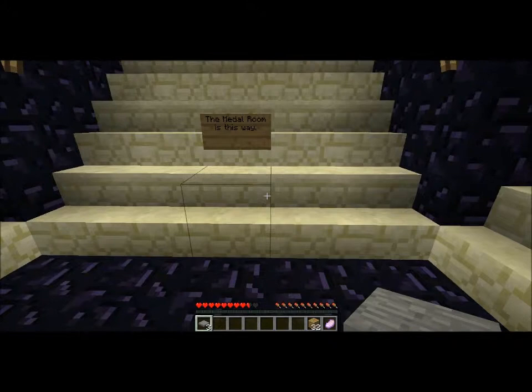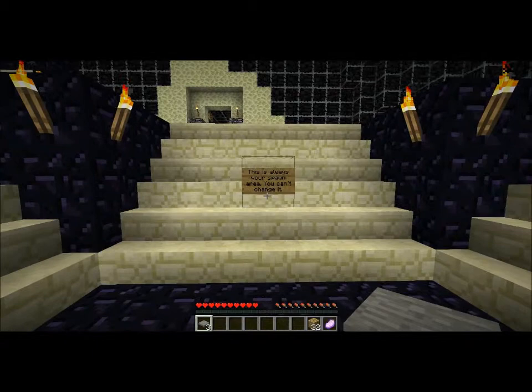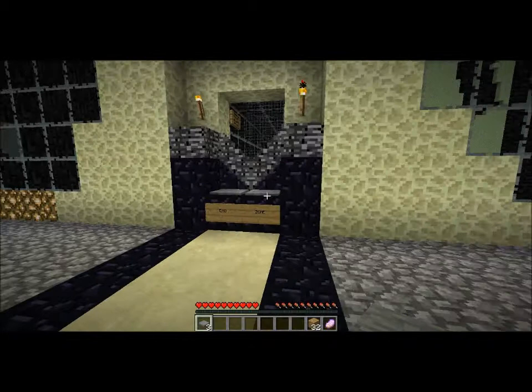The metal room is this way. You've got to not break anything in this area. The mobs don't spawn here. This is always your spawn area — you can't change it.